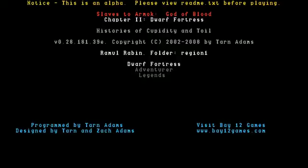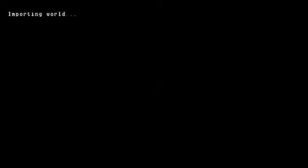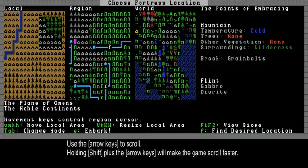Press enter for start playing. Here are the three modes. Dwarf Fortress is what I was talking about. There are also two other modes: Adventure, which is like a roguelike game, and Legends, which is a sort of extension of that. Let's just start with Dwarf Fortress. Import the world we just made — and here we have it.